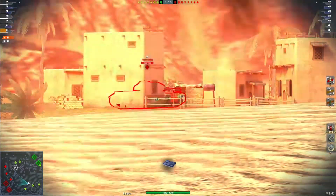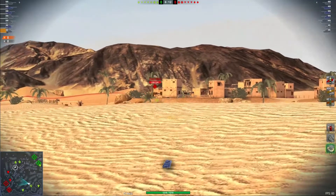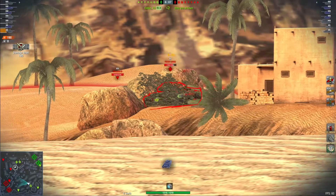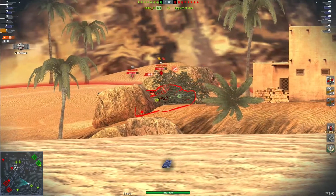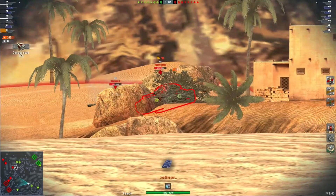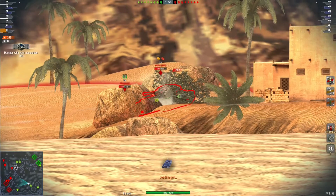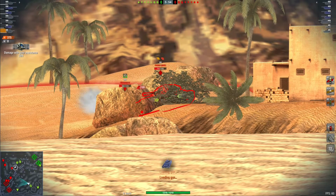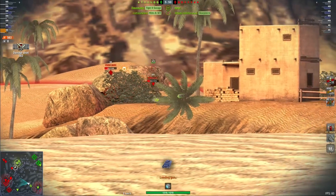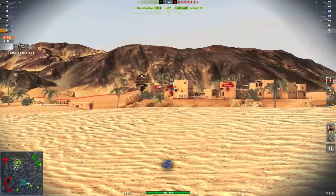We didn't spot anything out here in the field, which means those two heavy tanks are by themselves against the entire enemy team. However, because we have map control out here in the dunes — we've got one TD over in spawn, a TD out in the back corner behind me, a TD moving all the way out to the left, and myself in a medium in the middle — we are just getting all of these shots on the enemy team that have pushed in here.